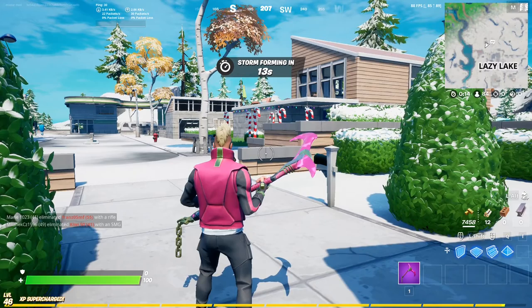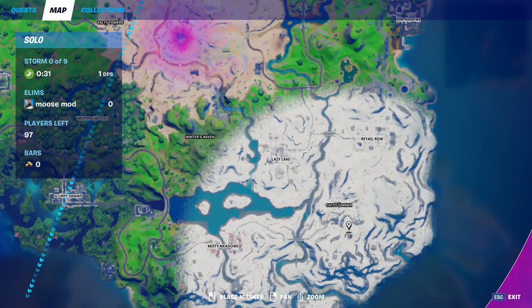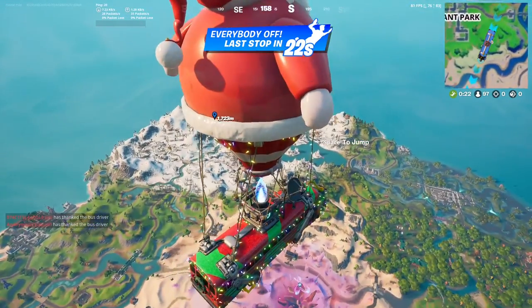Let's pop on into another challenge. The last two challenges we're going to do are travel 5,000 meters in the planes and shoot down enemy structures with the planes. Where I like to go for this challenge is here next to Catty Corner — I land down near the planes and just fly around because we need to fly 5,000 meters.